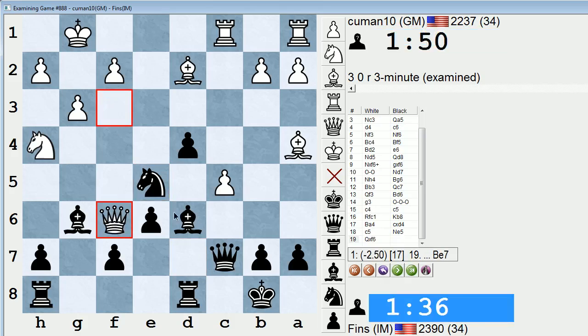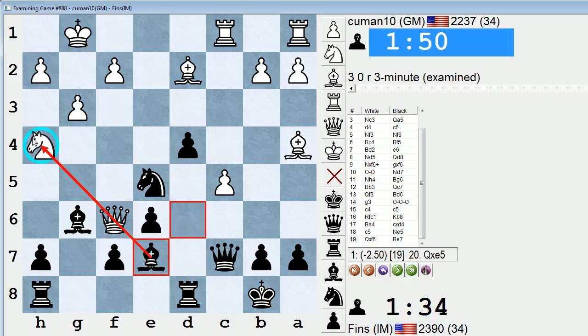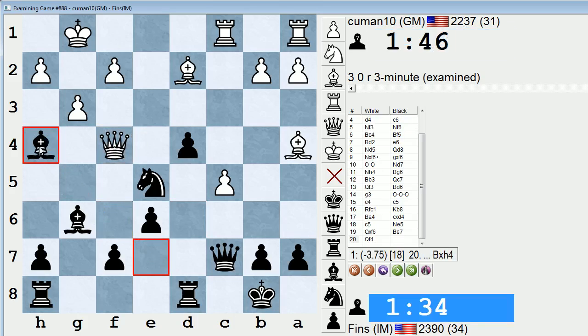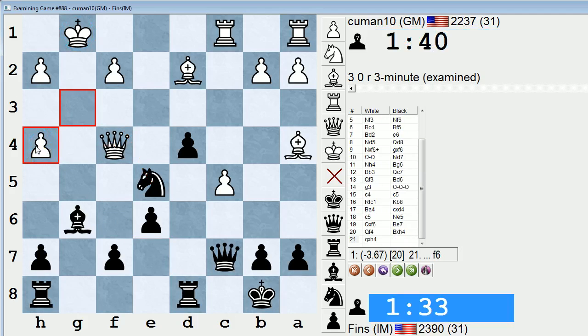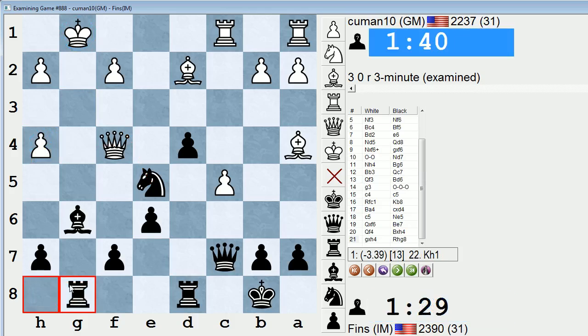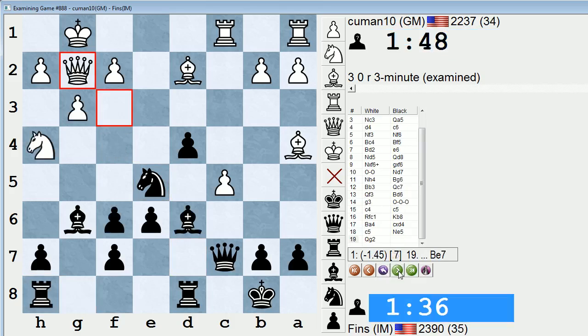If they take on f6, I can play the bishop back to e7 and attack this knight as well. So if queen f4, just bishop takes h4 — the queen can't take because of knight f3 with the fork on the king and the queen. If g takes, I'd probably play something like g8. It looks really good for black — now white's king is completely exposed. So they went back to g2, a more sensible square.